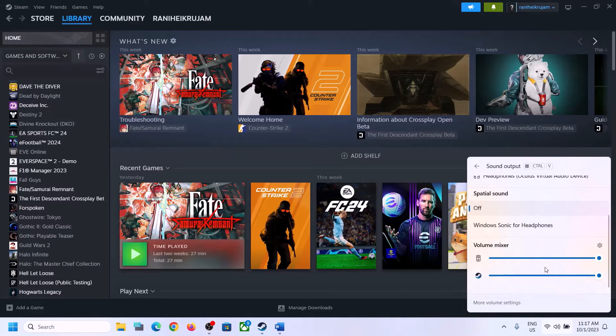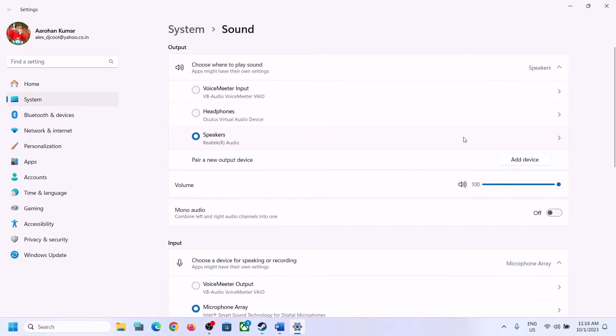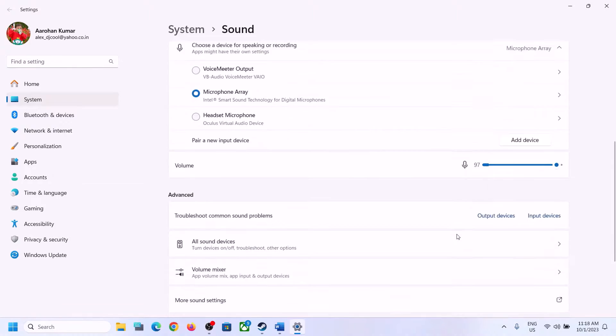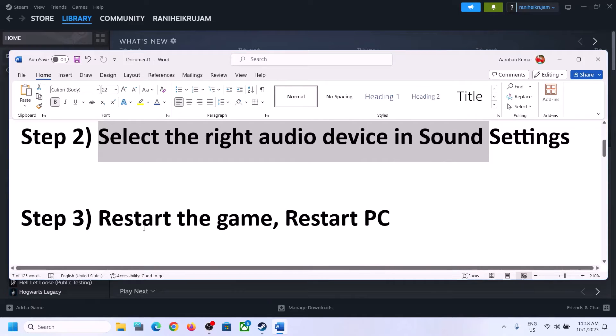Scroll down and make sure the volume is set to maximum for the game. You can also right-click on the speaker icon and then click on Open Sound Settings. Over here make sure it is set to the right speaker, and when you go to Volume Mixer, make sure the volume for the game is set to maximum. Then launch the game and check.